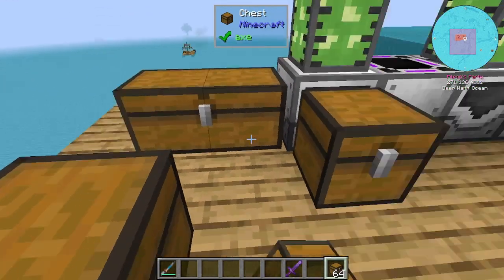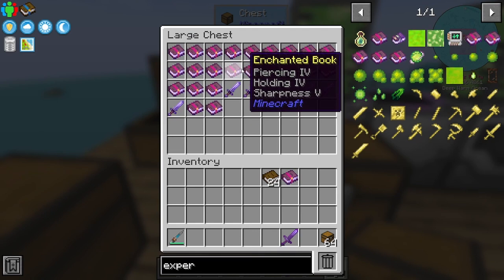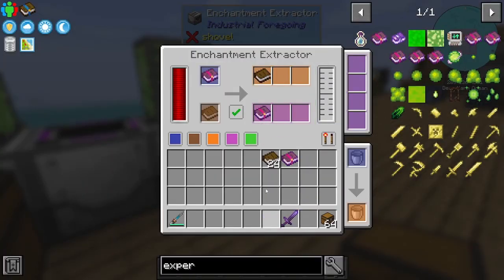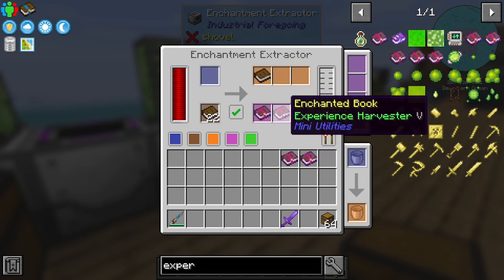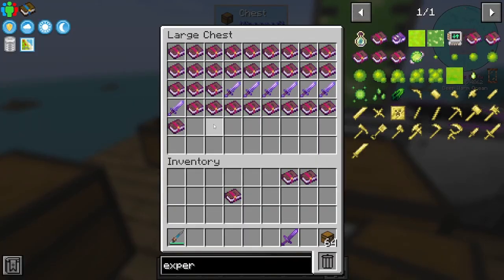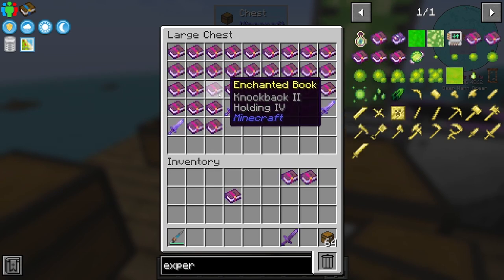Maybe we'll make this a double chest. There it is - experience harvester five! So we just need books and a lot of experience. We can actually just chuck this in here - efficiency, unbreaking. There we go, experience harvester five! Looks like we just need to do it off books - fine, we can do that. In fact there's another one in there - there's loads of them, amazing!